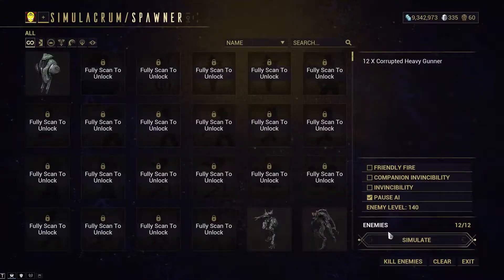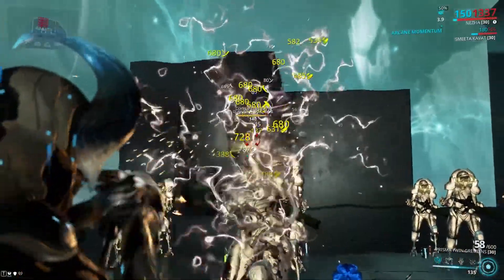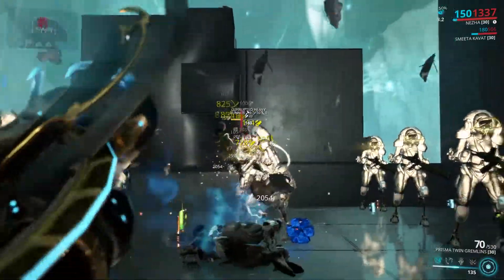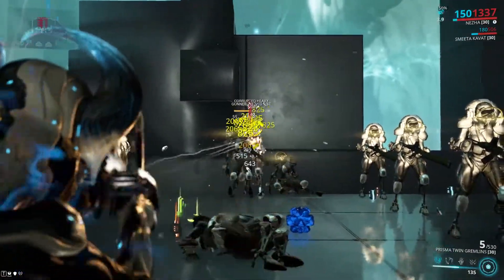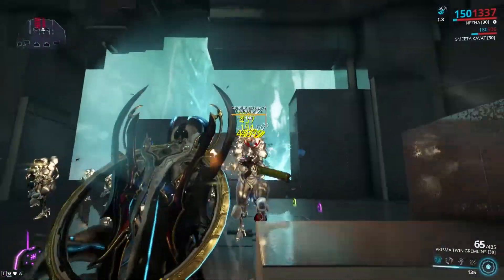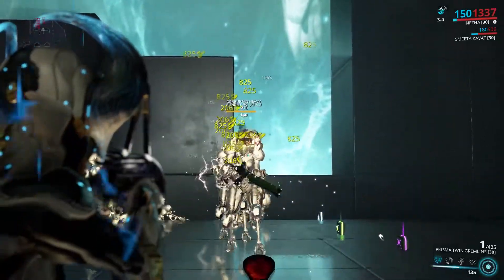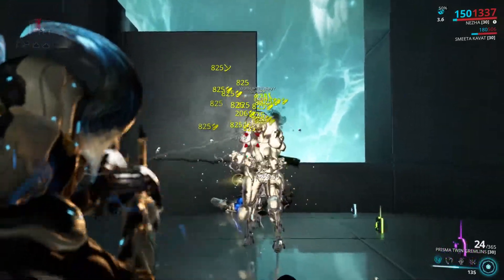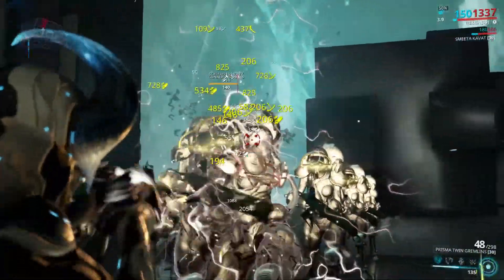It could be impact, puncture — it doesn't matter. I think it even affects elemental. And because this thing has a relatively decent status chance and the rate of fire that it pushes out, plus its raw damage and crit stats, it's very solid. Of course it doesn't have the highest critical chance or the highest critical multiplier, but that's what Rivens are for. And honestly, it's sort of a moot point because you can see just how devastating these things are.